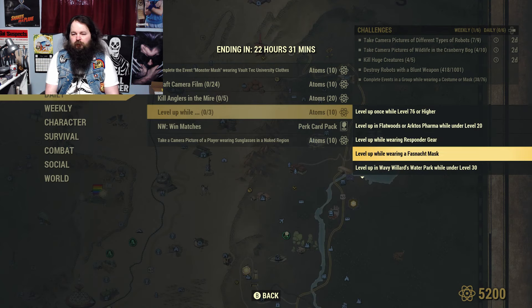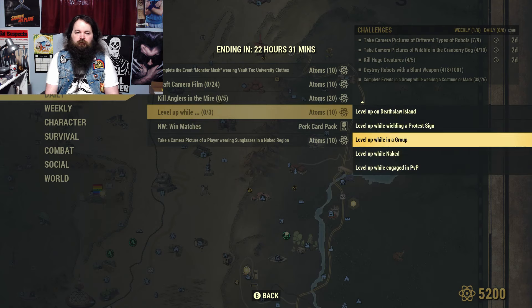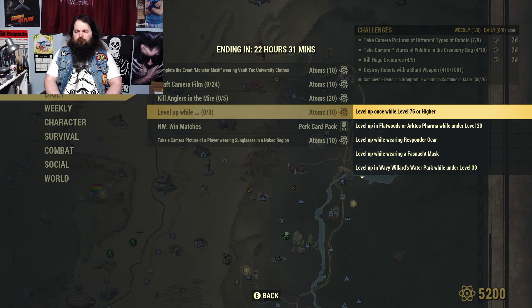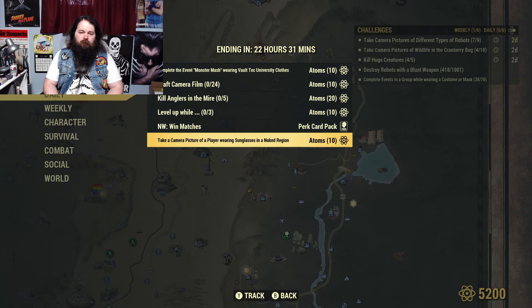Level up while wearing Responder gear, Fasnacht mask over 20, Wheeling protest sign, Deathclaw Island — all these good things, same as it's been for days. Nuclear Winners: just win a match, any old match — easier said than done. And take a camera picture of a player wearing sunglasses in a nuked region.